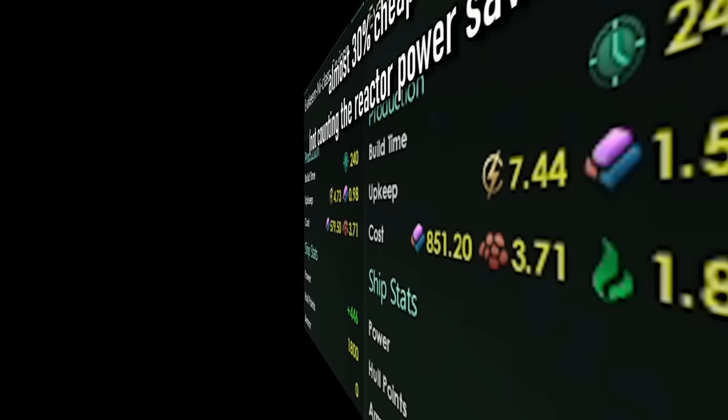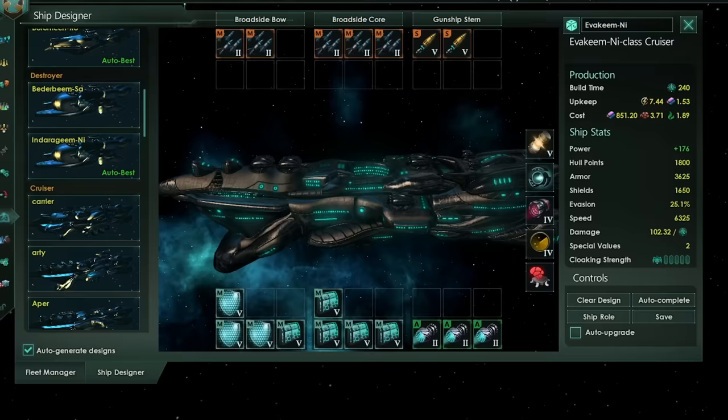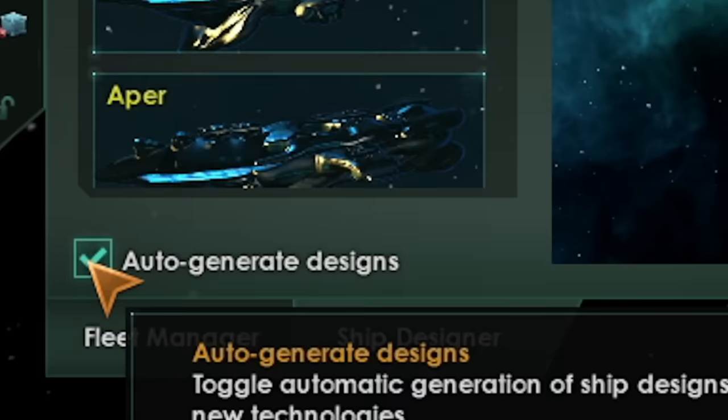Tip 2: please turn off the auto-designer. Keep this on and you legitimately cannot design your own ships. Please turn this off.